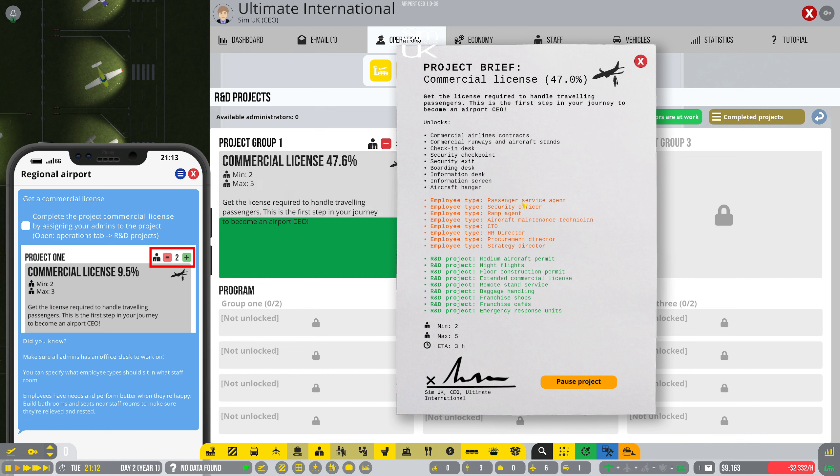So this is what we unlock when we get the commercial license: commercial airline contracts, commercial runways and aircraft stands, check-in desk, security checkpoint, security exit, boarding desk, information desk, information screen, aircraft hangar. Employee types unlocked include passenger service agent, security officer, ramp agent, aircraft maintenance technician, CIO, HR director, procurement director, and strategy director. R&D projects also unlock medium aircraft permit, night flights, floor construction permit, extended commercial license, remote stand services, baggage handling, franchise shops, franchise cafes, and emergency response units.